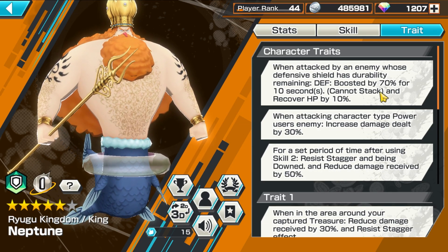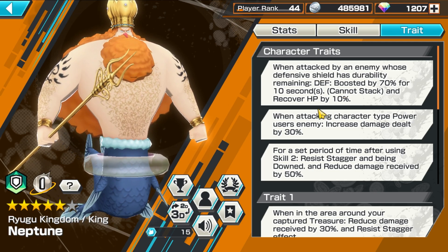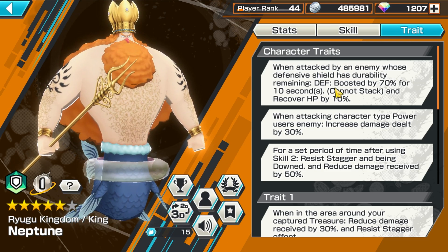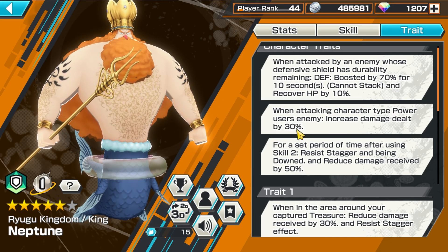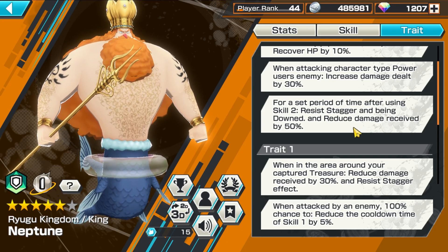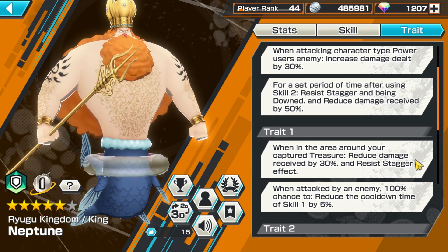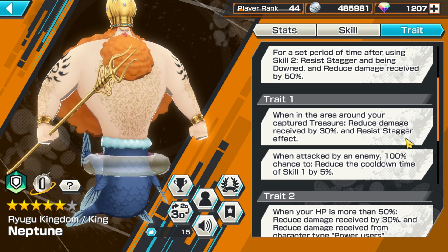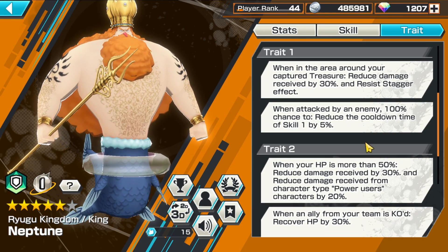His first trait is also super dope — it's pretty much meant to counter characters like Yamato and Uta. When Uta's targeting you and trying to hit you, you're just gonna get HP recovery if she's got this shield. It's actually really nice. Your defense is also boosted by 70% which is crazy. You get 30% damage to power users, 50% damage reduction when using Skill 2, and you get resist stagger — so you just tank it, you just keep holding it, you can't really get knocked down.